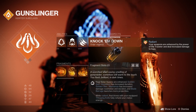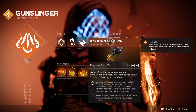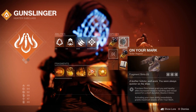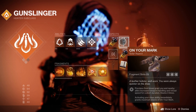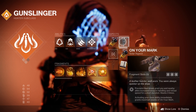For my aspects I'm using Knock 'Em Down, so your Solar Supers are enhanced — Blade Barrage launches more projectiles — and while radiant, final blows with your equipped throwing knife fully refund your melee energy. Then we've got On Your Mark, so precision final blows grant you and nearby allies increased weapon handling and reload speed for a short duration. That stacks up to three times, and activating your class ability immediately grants maximum stacks of On Your Mark.